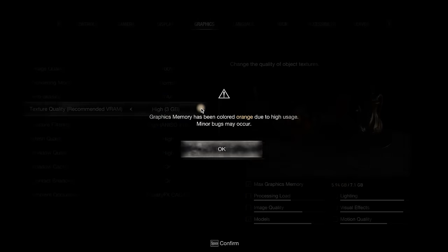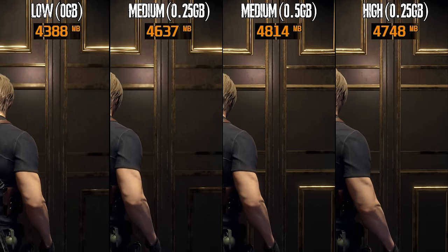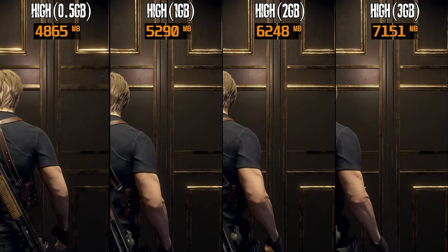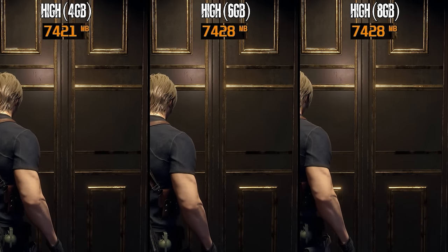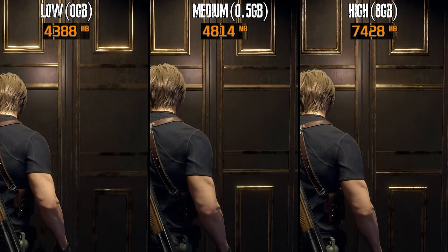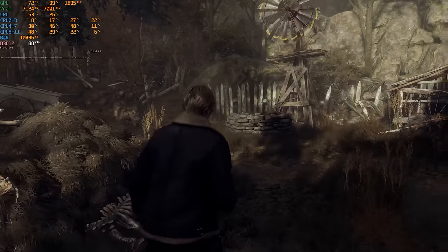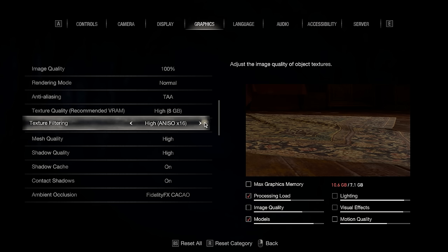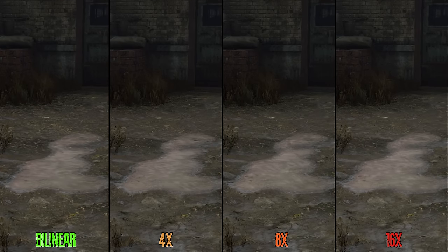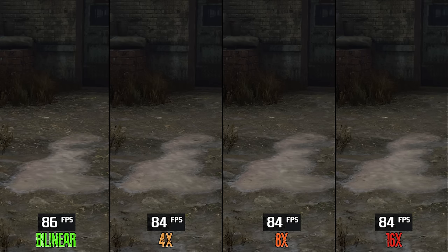The game offers a lot of texture quality options. From my experience, I encountered no problems or crashes playing with the high 6GB option at 1440p without ray tracing using the RTX 3060 Ti 8GB. Similar to texture quality, the game offers many options for texture filtering, but this setting has negligible performance impact. Going from bilinear, the lowest option, to 16X, the highest, only drops performance by 2%, so I recommend 16X.